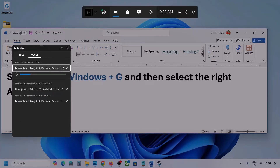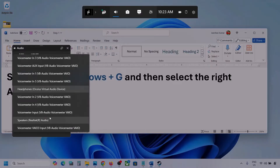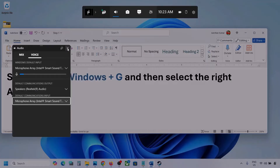Now go to Voice. Over here also select your audio device — you can see multiple, make sure you select your audio device. For default communication output also select your audio device. Sometimes we have different devices selected here, so make sure you select the correct one.